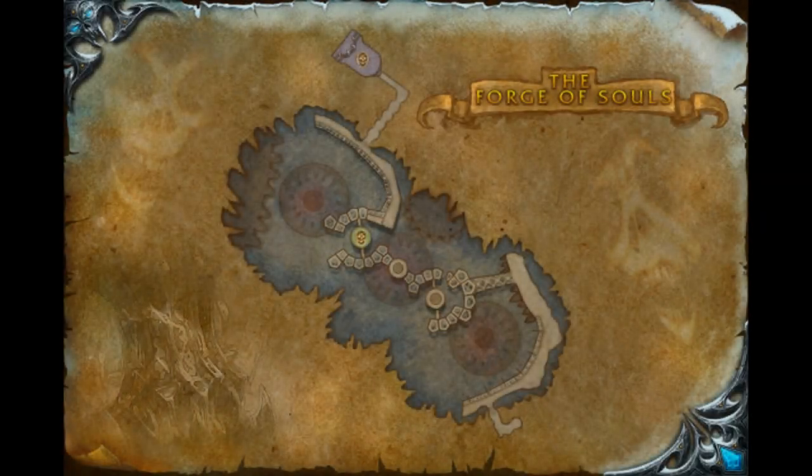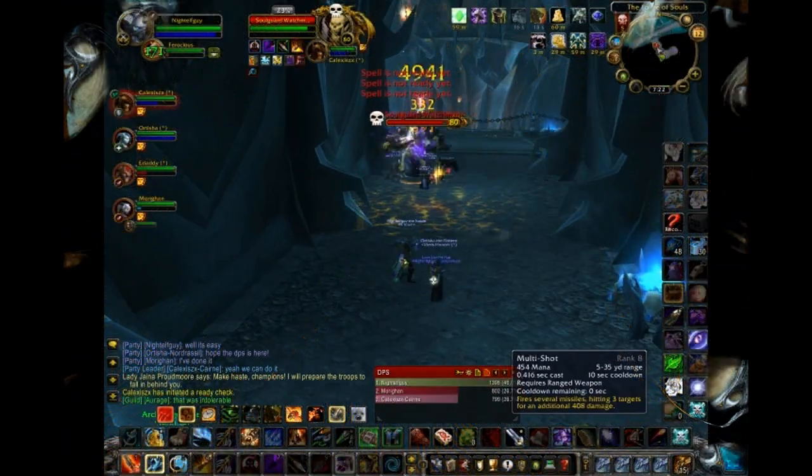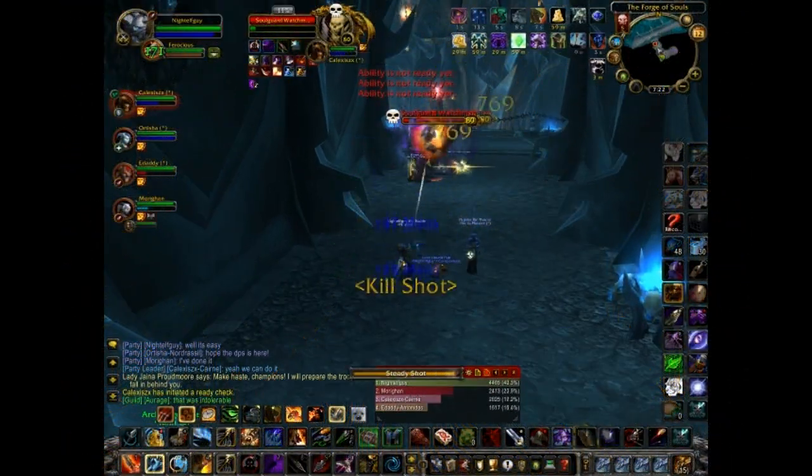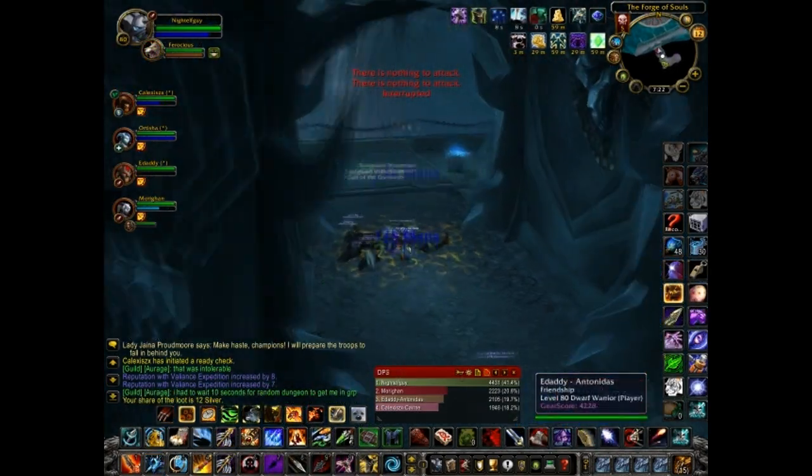Hey, what's up everybody? You're probably wondering what you're looking at right now. This is a map of the new 5-man Icecrown Citadel instance, the Forge of Souls. This is the first of the three new 5-man Icecrown Citadel instances, and this instance is actually the easiest of them all. The reason it's the easiest is because this is the starter instance for the new 5-man Icecrown Citadel instances.